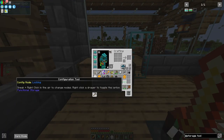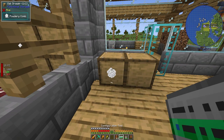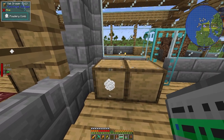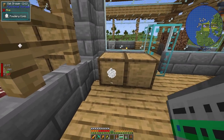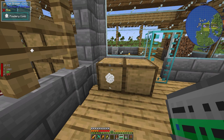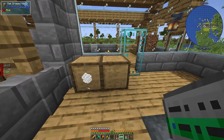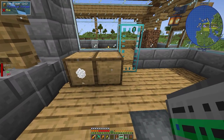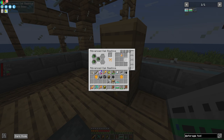We're going to take the powdery combs and honeycombs and configure the drawers. Take out the configuration tool, put the powdery comb in, then lock it — you'll see the lock icon at the top. This ensures that even if you pull everything out of the drawer, it stays locked to that item type. If you don't lock them and automation pulls everything out, the drawer might change to accept a different item like honey bottles.